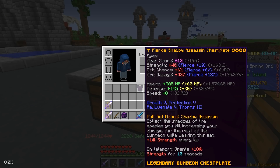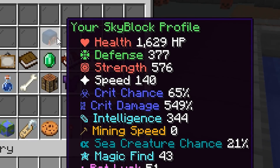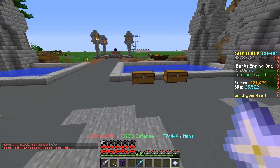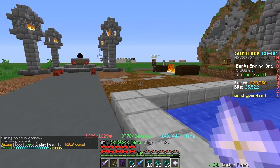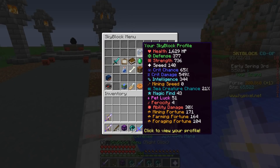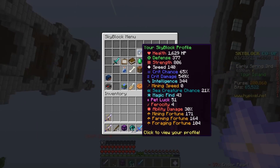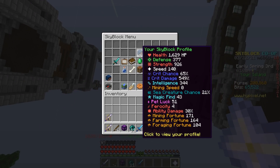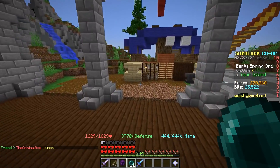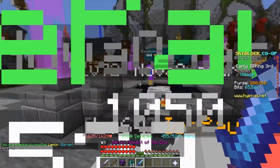Right here I have a Shadow Assassin chestplate. What matters is that I get 10 strength for 10 seconds whenever I teleport. With this on my strength is 576 — teleport once, 586. I want to see what exactly triggers this. What about enderpearls? Enderpearls don't cost any mana, so if I just throw one — 576 base, throw a pearl — it actually worked! Enderpearls trigger the teleport bonus. Why do enderpearls work? There's got to be an even better way to do this.